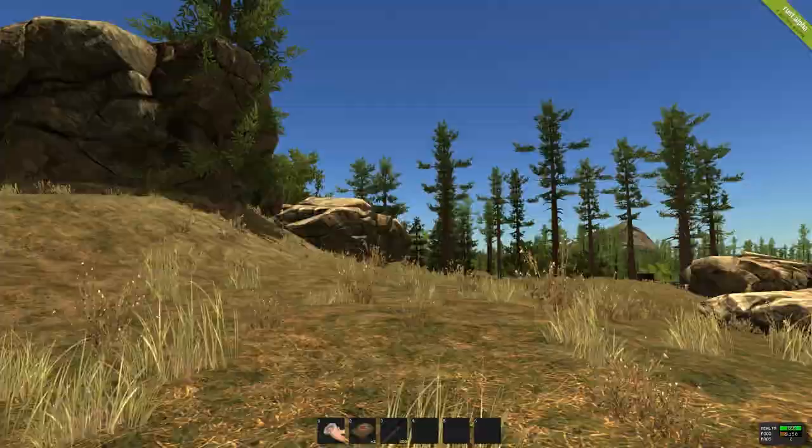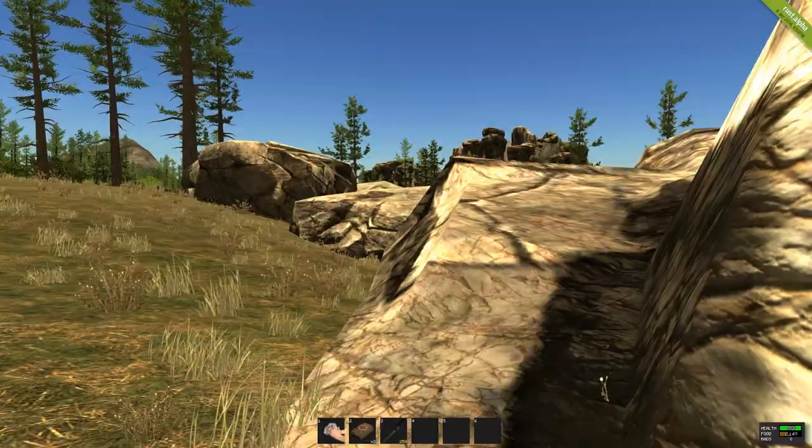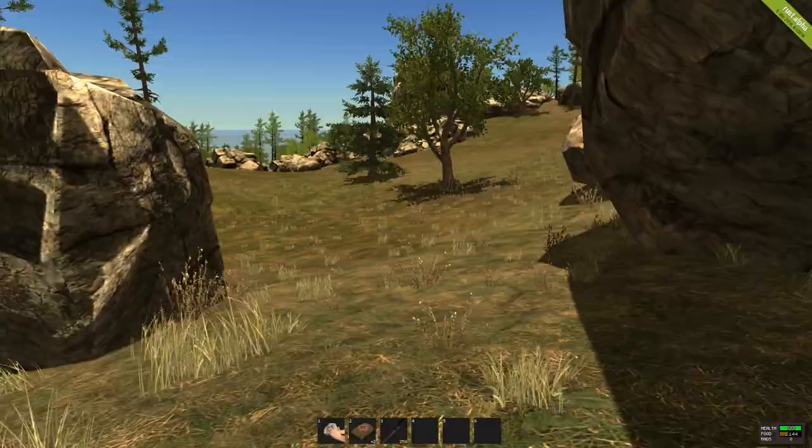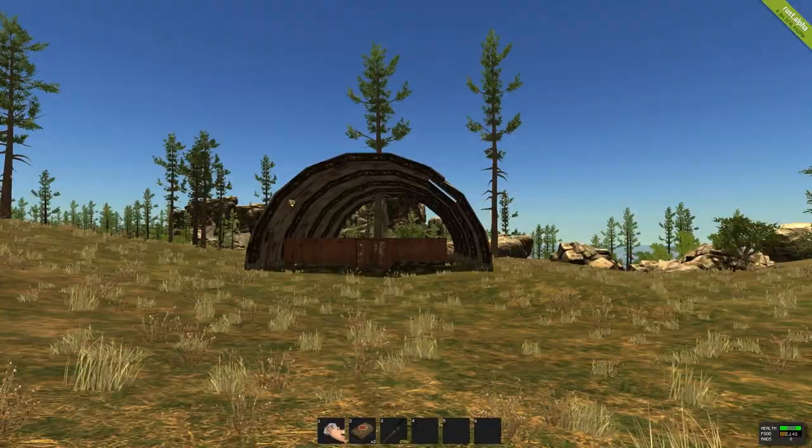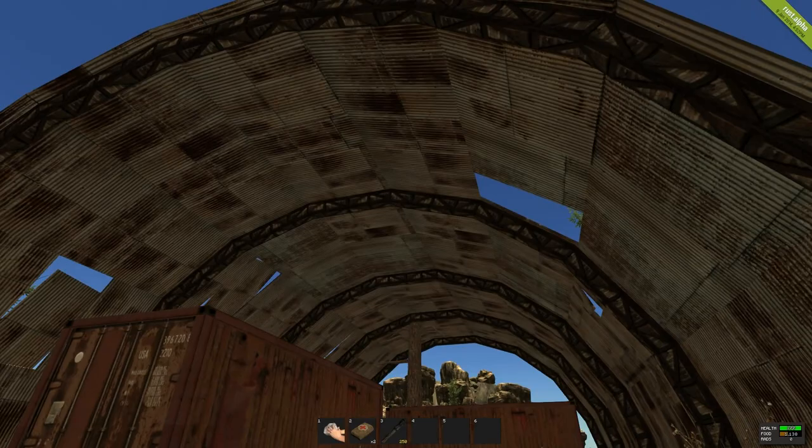I roughly know my way around the Rust map. I mean, I'm not fantastic - I can't navigate really, but I can get back to where I've been. I knew where I was going now, I knew where I was coming to because I've been here before. And I've turned this old hanger into a base before.